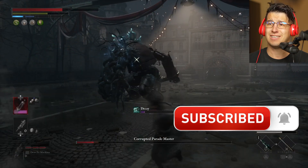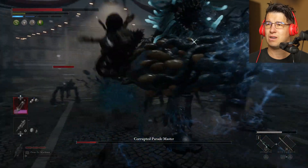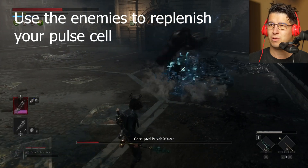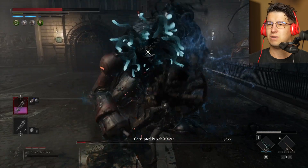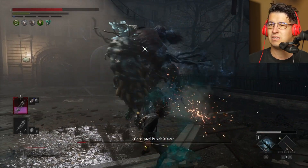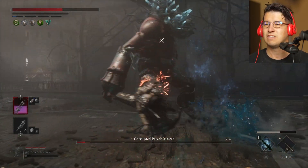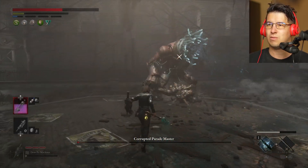Nice — charge one, combo, combo, combo, combo and get off of that. Beautiful — you see it's very easy, guys. Oh, you spawned another one — now you're forcing me to kill one because I can't handle two. Make use of these enemies because you can replenish your health. Give them a charge one, some extra combos and get off of that. Imbue your sword whenever you have the opportunity — beautiful. Corrupted Parade Master, one, two — no stamina, so back up, don't risk too much.